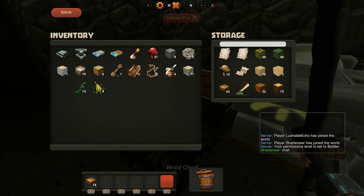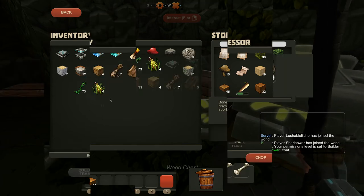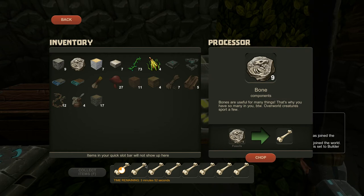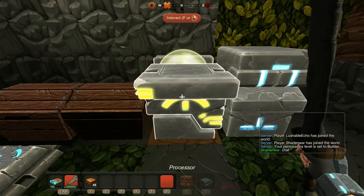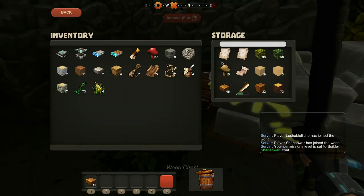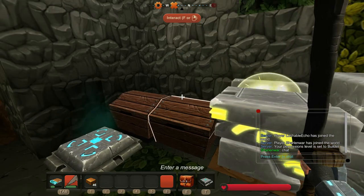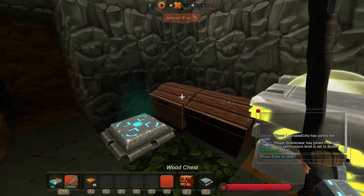I don't know — those are animal parts. Actually, I should name these. So this is... When you right-click a chest, there's a little white box and you can type in there. That's another difference from other games — you can actually name your chests, and when you hover over it, it'll tell you the name.